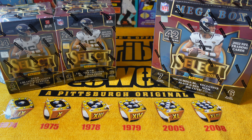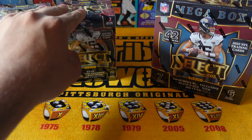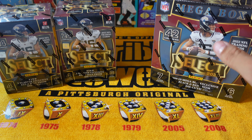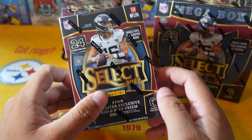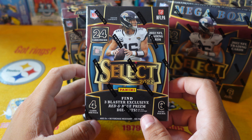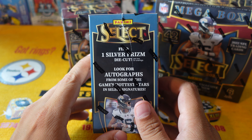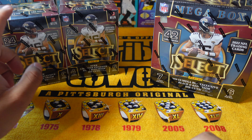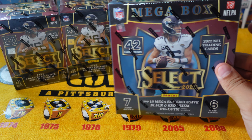What's up YouTube, it's Sergpulls here back with another video. Today we're doing a pack battle between the Select 2022 Football blasters and a Select 2022 Football mega box. These are the $30 retail blasters — you get 24 cards per box, find three blaster exclusive red and blue prism die cuts, four cards per pack, six packs per box, and find one silver prism die cut. Also look for autographs. Two blasters come to $60.